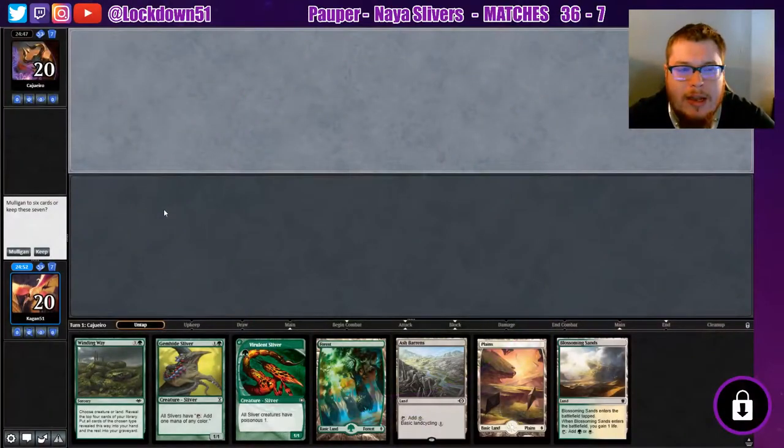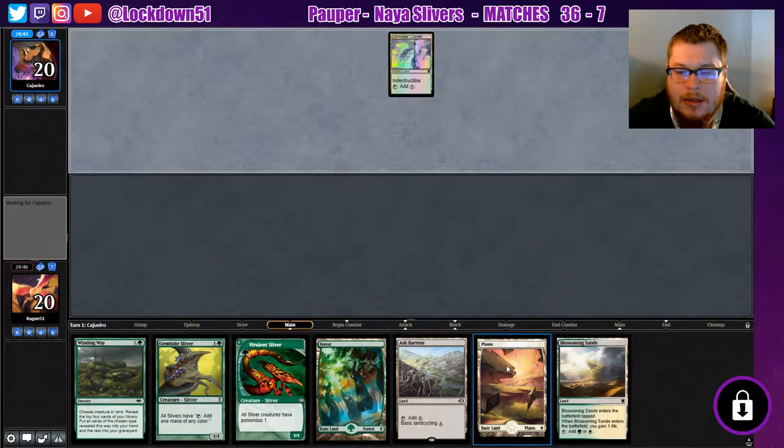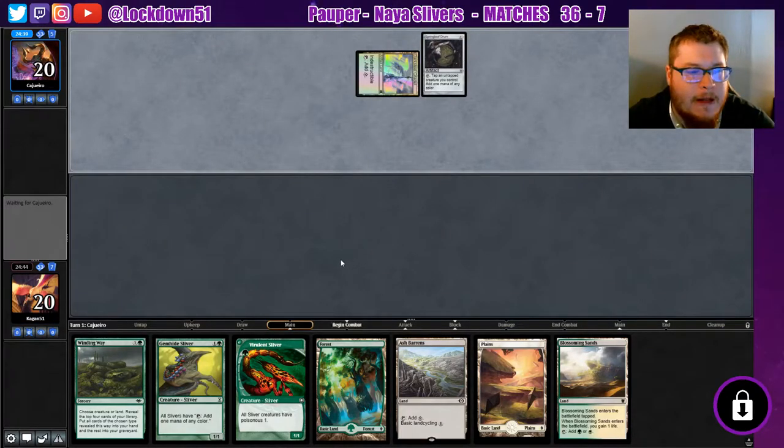Welcome back everybody, it's time to lock down some Naya Slivers. We have a fine hand — it's acceptable, we'll keep it. It's not the best of the best, though I would definitely like to see some different things here. But we're going against Affinity, so this hand isn't really that good against Affinity.